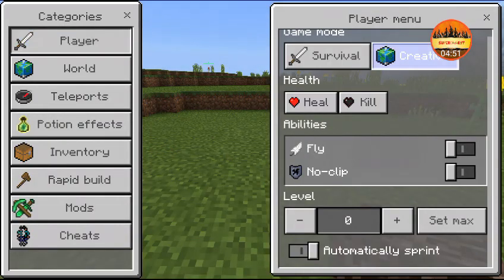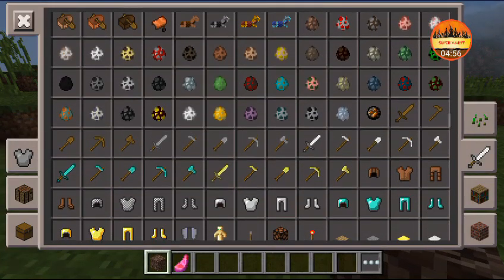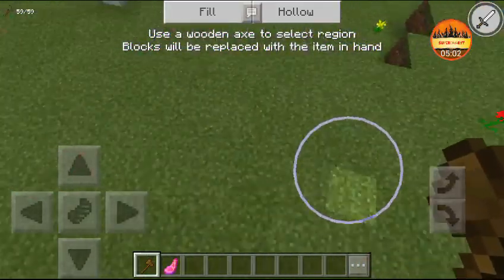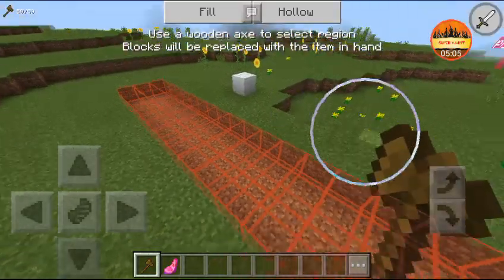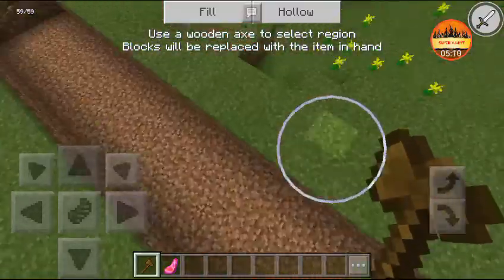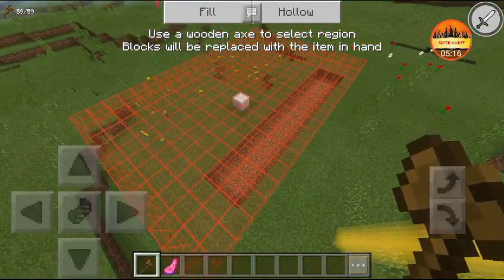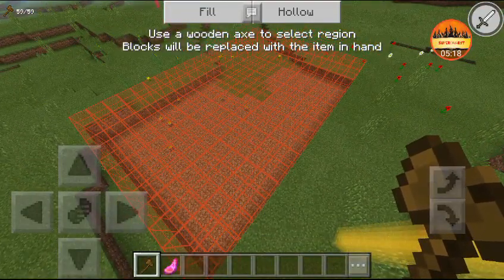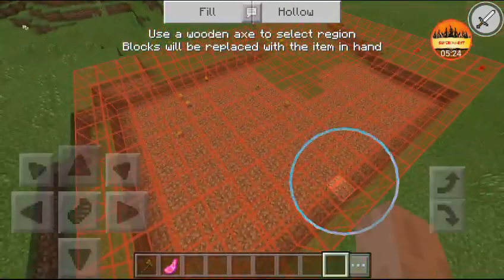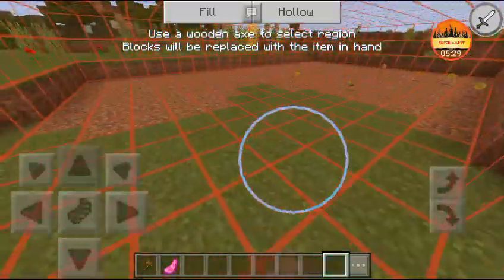It doesn't work in creative mode. I don't really understand how to do this fully, but it's a really fast way of building. You need to add a block — I'm not sure exactly how — but it lets you place blocks very quickly.